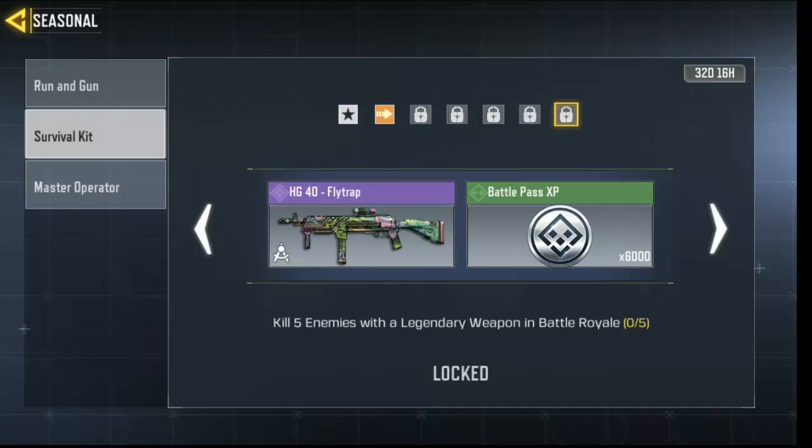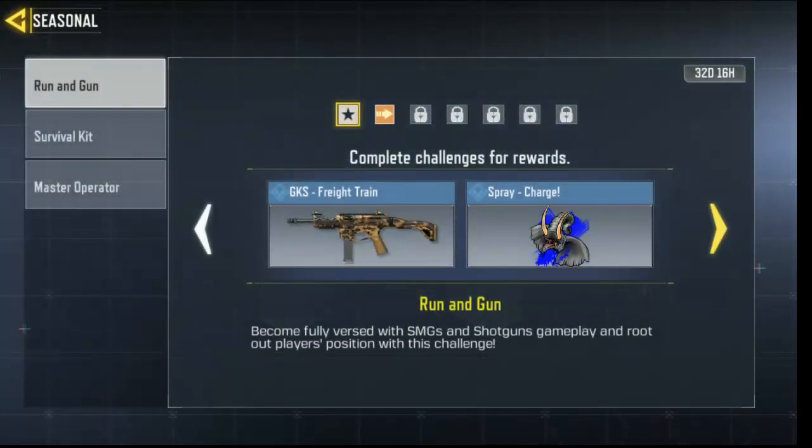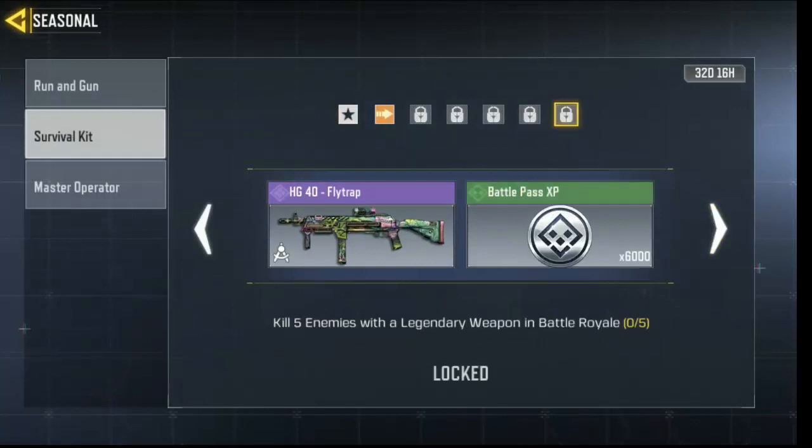Okay, so when you're done with that, the next task is kill five enemies with a legendary weapon in Vorteria. To find a legendary weapon, you can pick it up from an airdrop. Try to be the first person to reach the first airdrop that lands in the match, so you can grab it. Then get five kills with the legendary weapon — it's very easy to find if you land in the yellow tri-zone where airdrops come frequently.